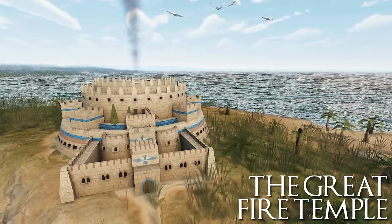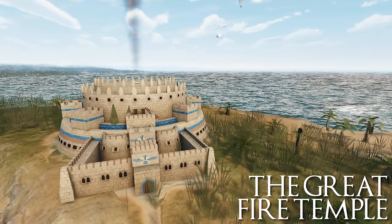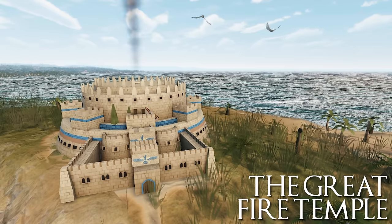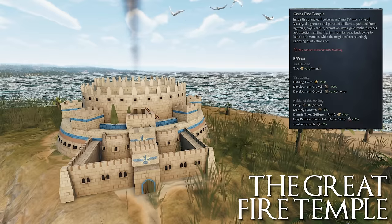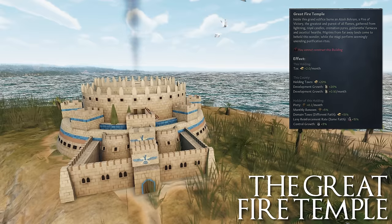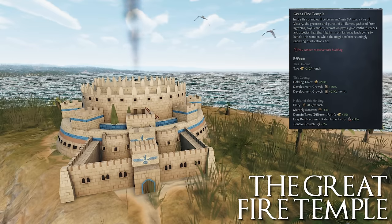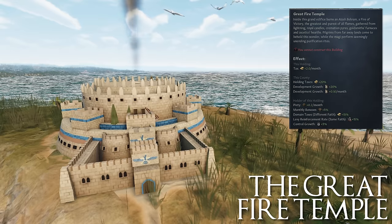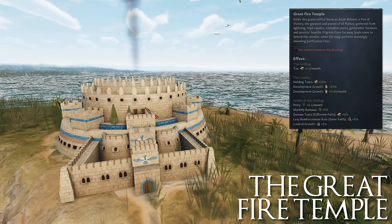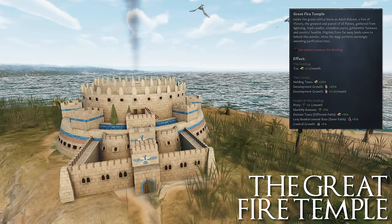This is unique in that it has three grand temple locations, one of which — for the faith of Rylorism — has a unique variant, the Great Fire Temple. This special building provides plus 2 tax per month, plus 20% holding taxes and development growth, plus 0.1 development growth per month, 0.2 piety per month, plus 5% monthly renown, plus 15% domain taxes for different faiths, plus 15% levy reinforcement rate for the same faith, and plus 5% control growth. This is an A-tier temple. One of the really nice things about these temples, and it's why it's making my A-tier, is that they are in city holdings, so as a Republican you can hold them.